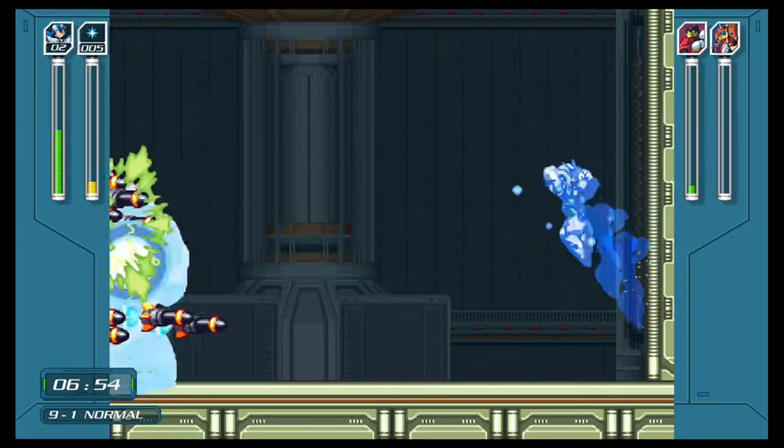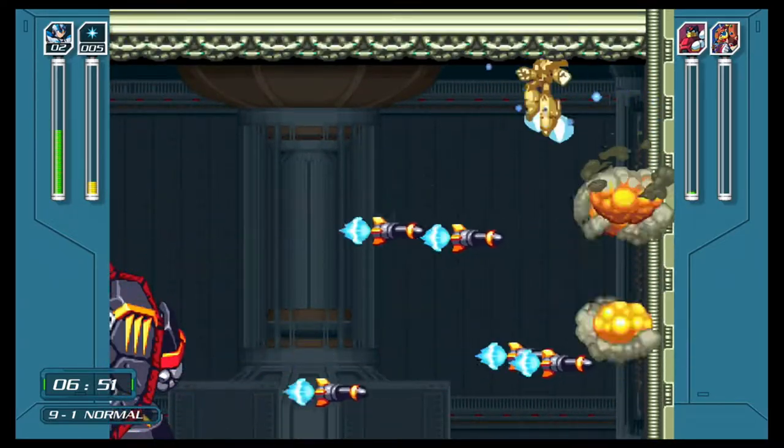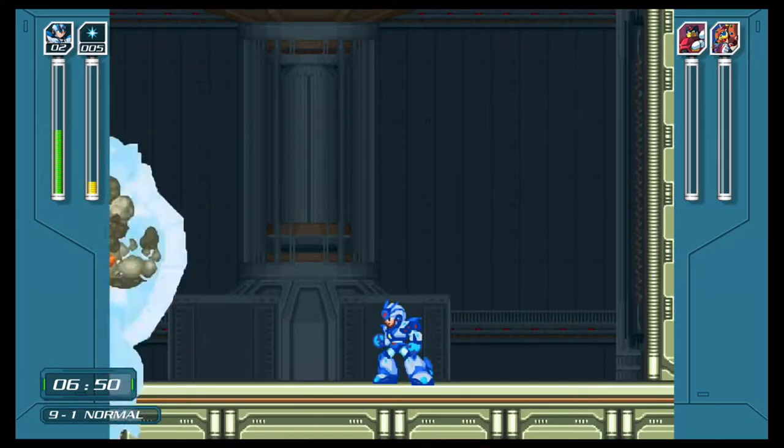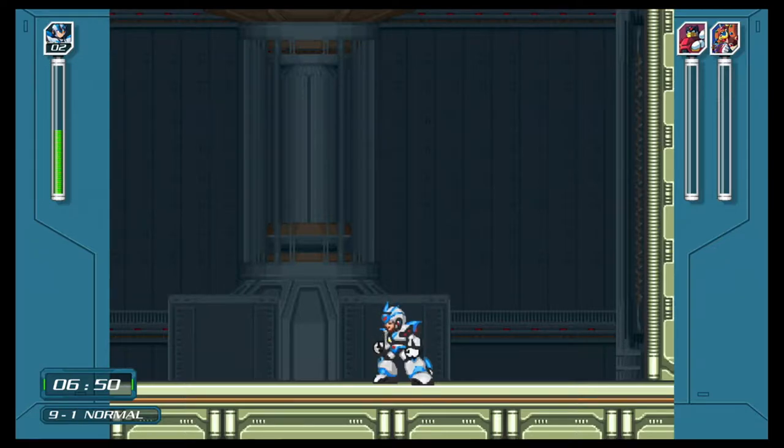Your entire job for this life is to take out 9-1. It's hard to dodge — just do what you can. It's okay to take damage, just don't lose a life on this fight, and you should be alright.